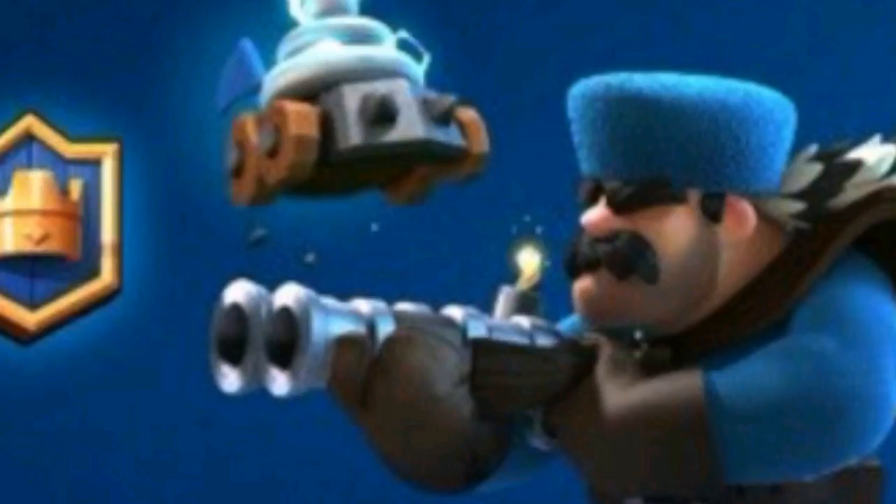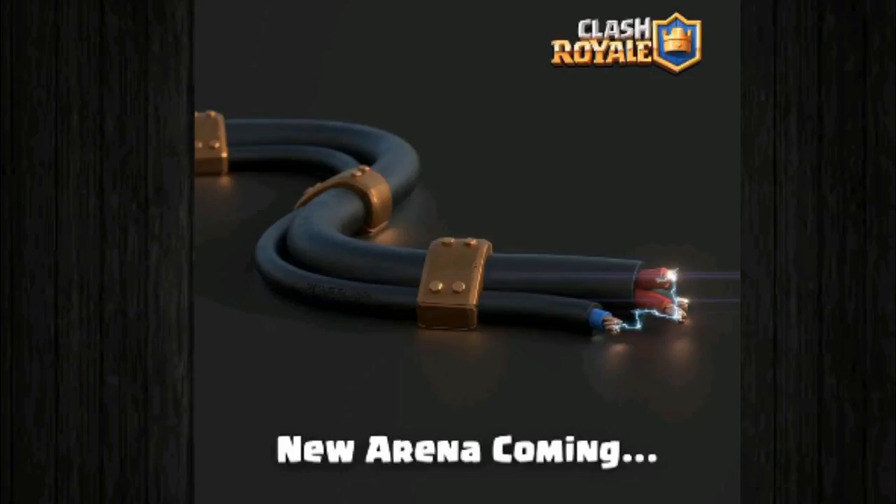The main thing this ball card could be is a bomb — bombs that just blast. It could be a spell with area splash damage. The damage should be enough to destroy Skeletons but not too much to destroy Minions, otherwise it would be overpowered. The second thing we found is a new arena coming, which is the most trending thing that has happened.